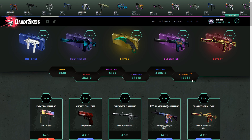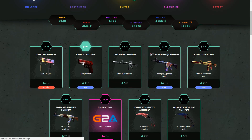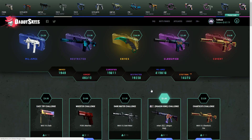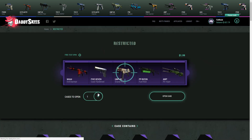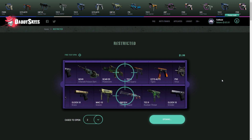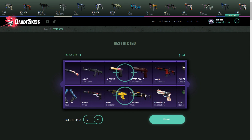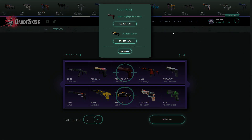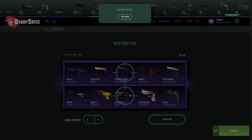They actually added in some new things called challenges — I'll explain that in a second. We'll hop in for the Karambit Slaughter one as well, but first let's start off with the restricted case and build it up. They also added a new knife case so we're gonna check that out too. Let's see what we get — looks like we're not gonna make money. Yep, we lost a lot of money on that.